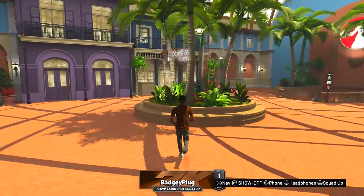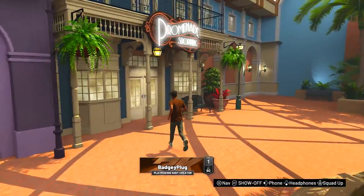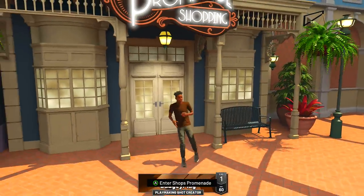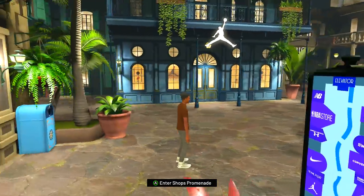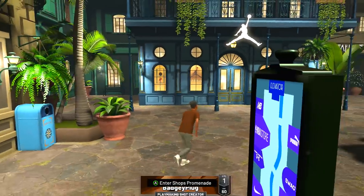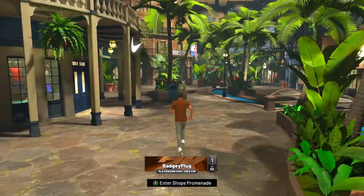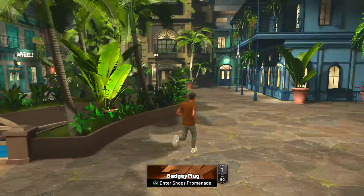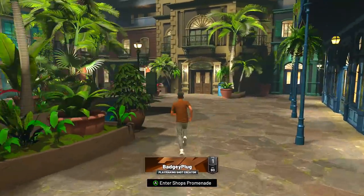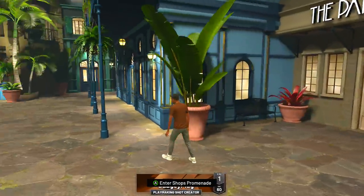Straight down the stairs to the rec — the rec's down here. Promenade shopping? What is Promenade shops? Let's go in here real quick. Okay, so this is the little mall. Nike. Converse. Okay, let's get out of here — I don't want to spend too much. Wait, is this another place? The promenade — okay, that's the tattoo. I thought that was another place to go. I'm trying to see where I'm going to be playing at.